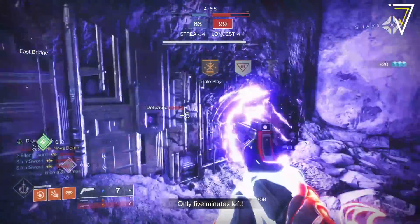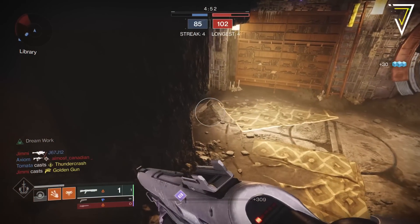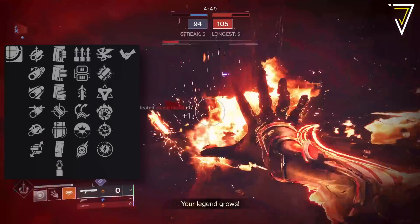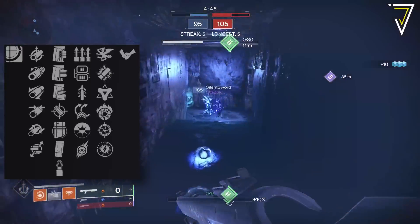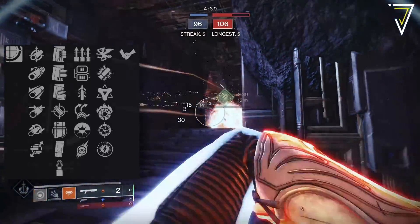You can also earn Solstice weapons from the bonfire bash activity, and we now have three Solstice weapons as part of this event. We have the original Compass Rose, which is a legendary solar shotgun with a precision frame. This comes with 6 perks in each column, including Surplus, Lead from Gold, Quick Draw, Air Assault, Turnabout, and Fragile Focus, alongside Vorpal Weapon, Trench Barrel, Golden Tricorn, Incandescent, Snapshot, and Adagio.